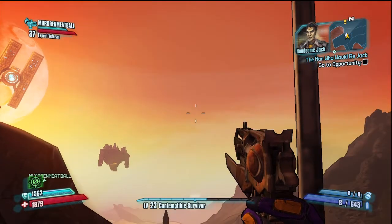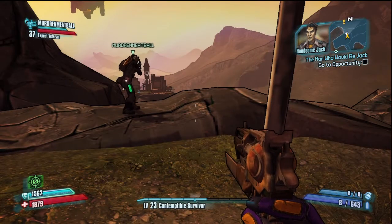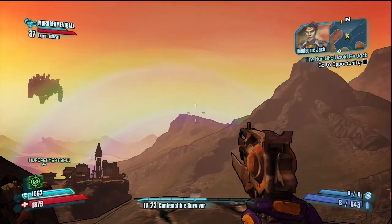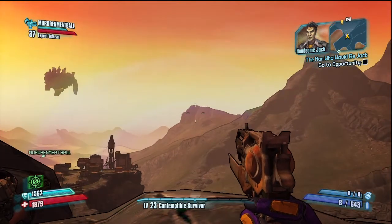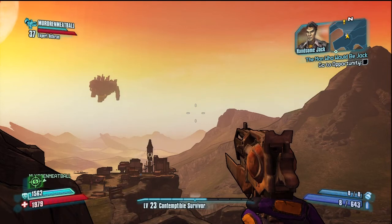Where is it? Oh ho ho — full on. Oh ho ho. Perfect double rainbow all the way. Oh ho ho. What does this mean? Full on. Oh ho ho.